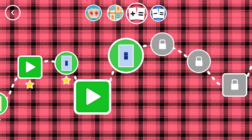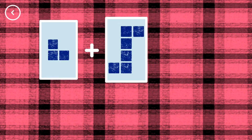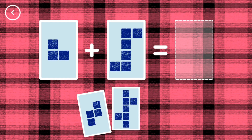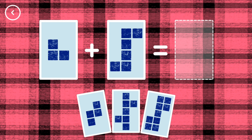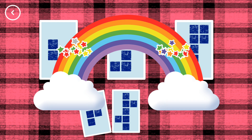A new level has unlocked! Octoblock! Whoa! Ha ha! If you start with this many and add this many, how many do you have all together? Nine! Three plus six equals nine! Yes!